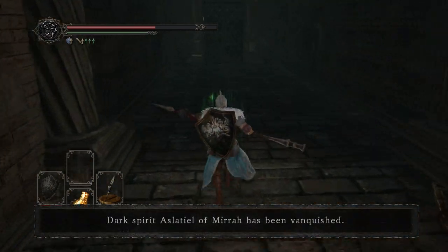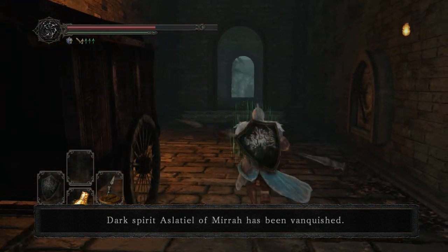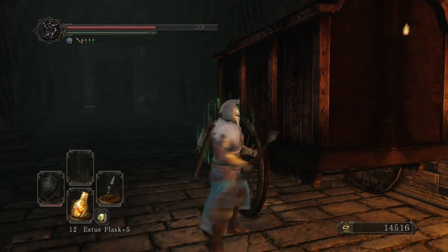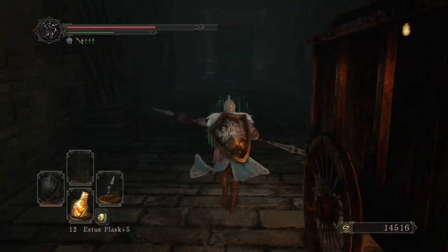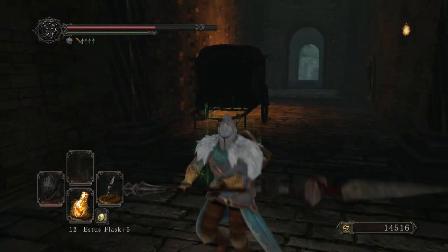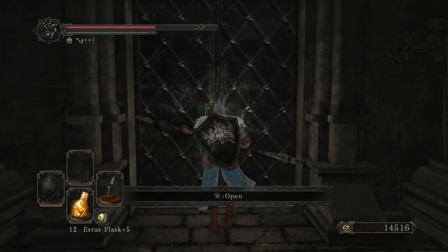So you kill Aslatiel — he's vanquished. This cart is shaking, supposed to be like, hey, there's a creature inside. Unfortunately, you can never break it, it never pops open, nothing. And that may actually be the same exact cart from the original Demon's Souls in level 1-3.